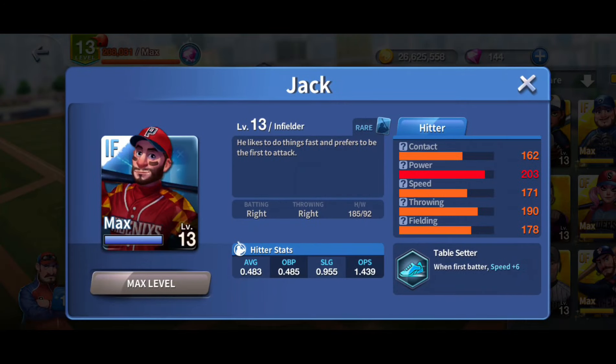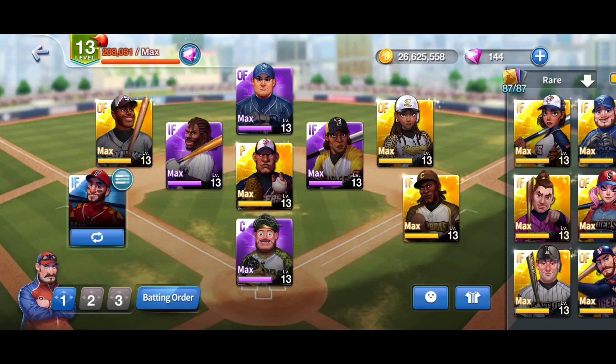Number five is my personal leadoff hitter — spoiler alert, he was my number one on the last list, just based on bias. When he's batting first his speed increases to about average, power is 203, and his contact is not great, so not really a traditional leadoff hitter. But I'm still batting 483 with him. He's deceptive — people aren't typically scared of him — but I have over a thousand home runs with him. That 203 power is just effective.